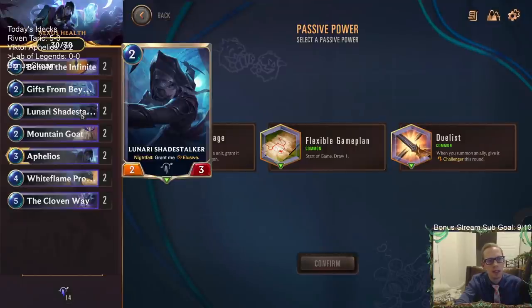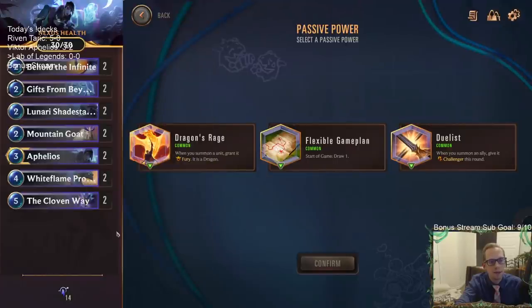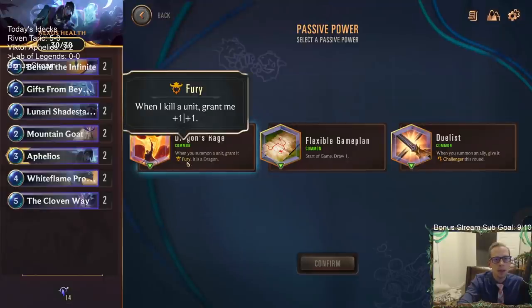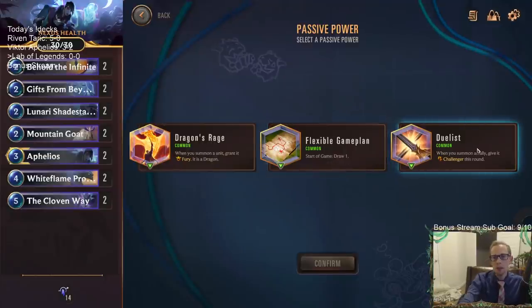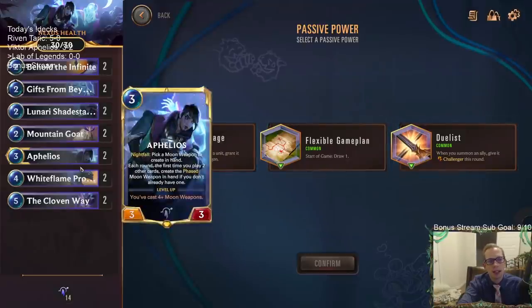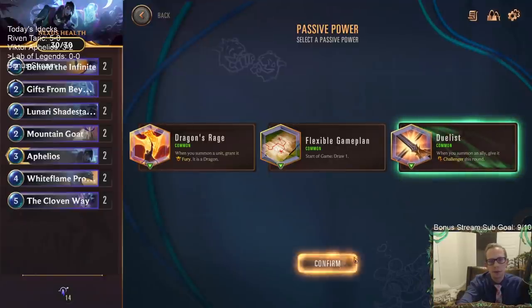We have Behold the Infinite, Gifts from Beyond, Shade Stalker, Mountain Goat, White Flame Protector, and the Cloven Way. So we have Dragon's Rage - whenever you summon a unit, grant it Fury as a Dragon. Flexible Game Plan - start of the game, draw an extra card. Or whenever you summon an ally, give it Challenger this round. I honestly think that's kind of the best - give it Challenger whenever you summon. I'm going to take that.